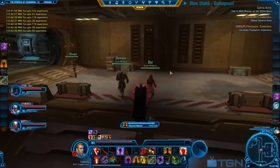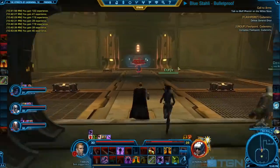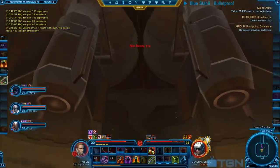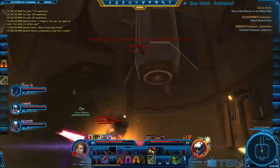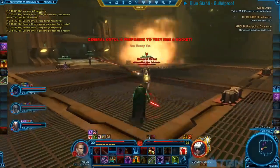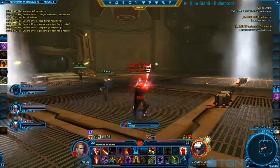Off we go to the final boss of this instance — General Orto, hiding down there. That guy has a knockback, but that's not the biggest problem. The biggest problem is we are in a launch site with rockets above our heads. The general will periodically heat them up, and the lower his health goes, the more rockets he will heat up. First he heats up one rocket — run away from that. If you stand under it you will get a stacking fire DoT that will kill you quickly. Always keep moving.